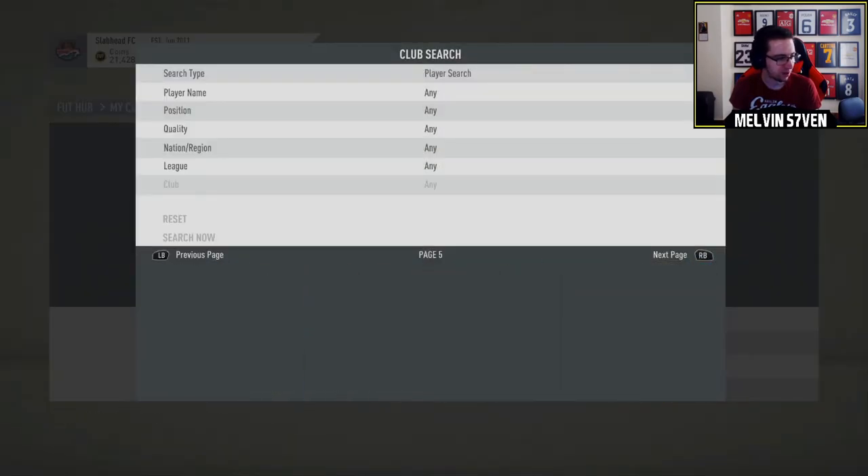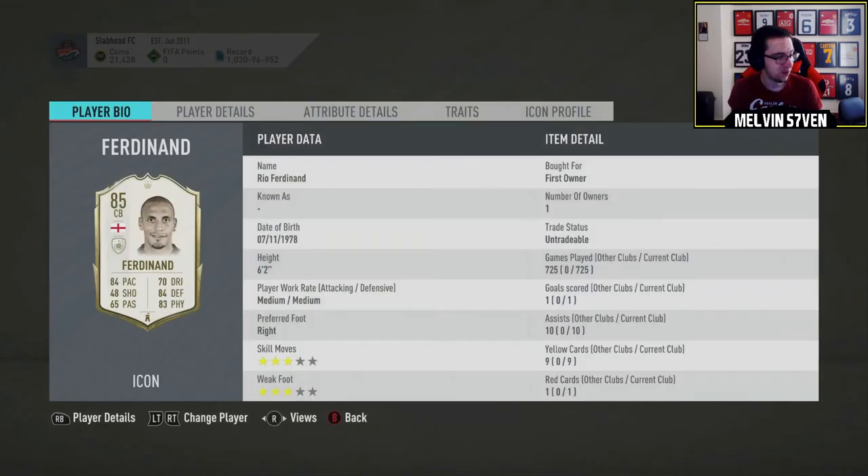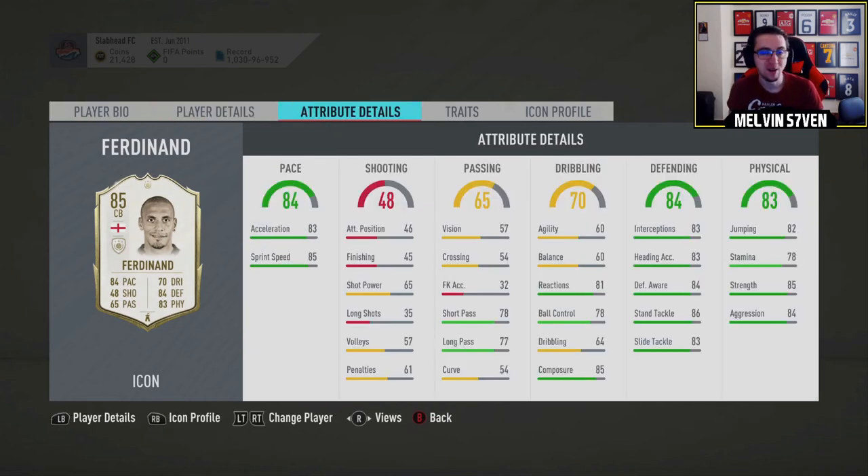You've already seen Van der Sar. I did this Raphael - regretted doing the Raphael, but it was nostalgia that drew me to him, which again is what EA prey on. And then this Ferdinand, which I've played the most games in the club, like I have practically every other FIFA. I got him in the baby icon pack. I played 725 games with him, but obviously he's no longer very good in the current game.